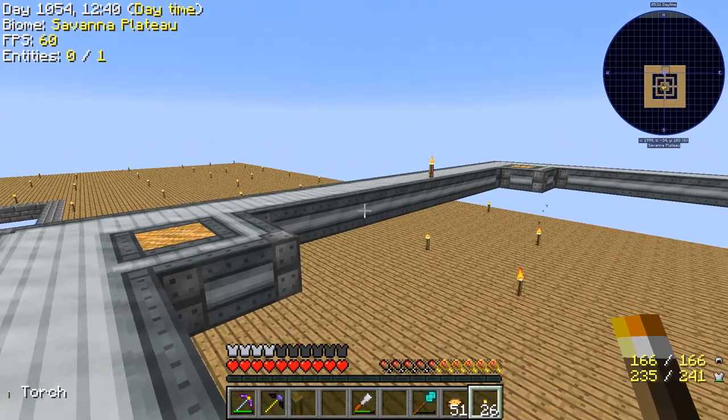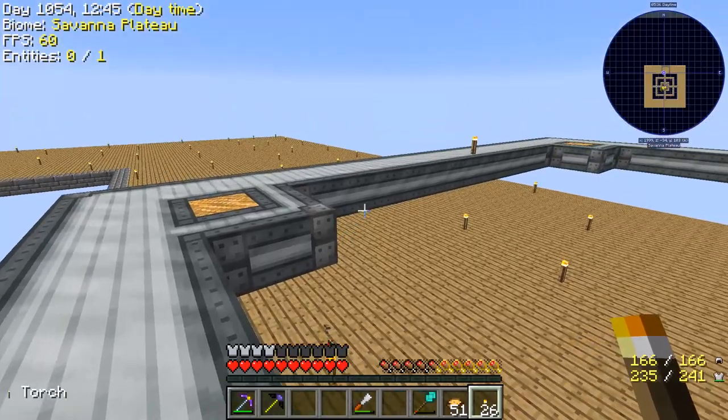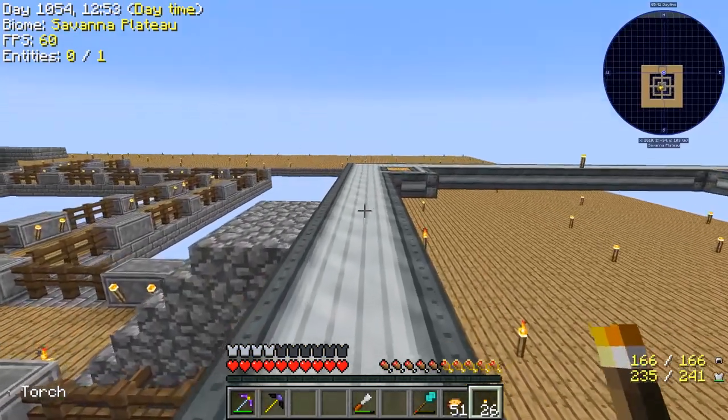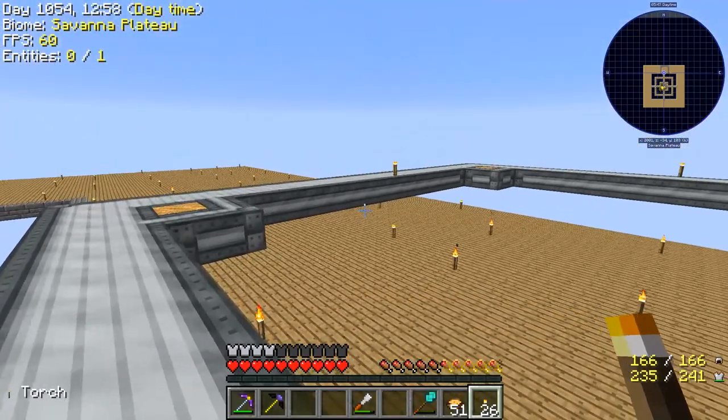Now what I want to do next is work on the floor, but I want the floor to be a half-height floor. I've seen some videos on how to do this — it's going to use chiseling bits. Let me go get what I need and we're going to practice a little bit before I come back on camera so I can show you what I'm doing.